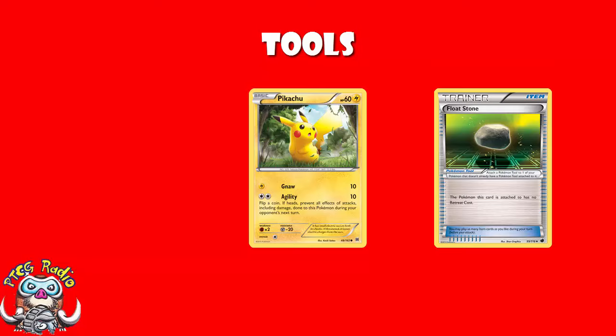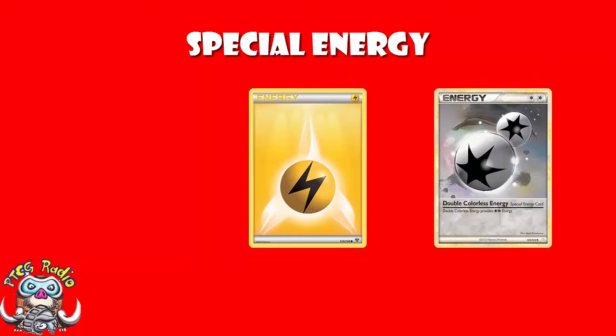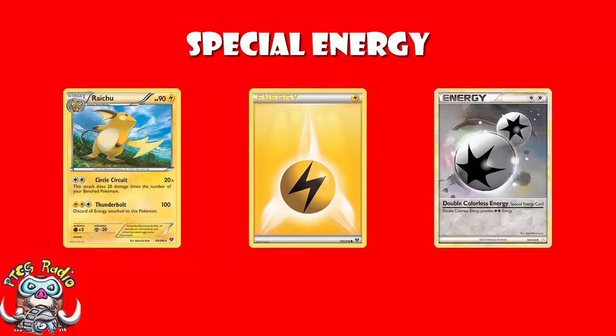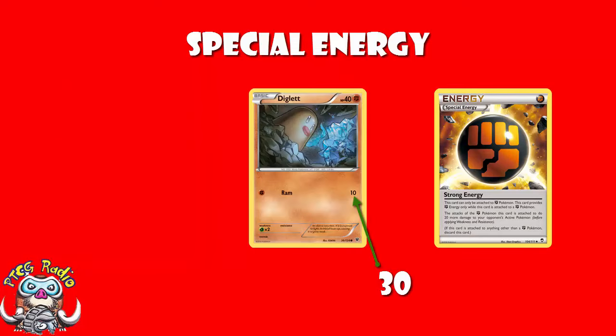Basic energy are just your standard energy. Special energy are something a bit different, like Double Colorless that counts as two colorless energy, so you could use this as one card to pay for an attack. And Strong Energy, which can only be attached to fighting Pokemon but does an extra 20 damage for all of your attacks.